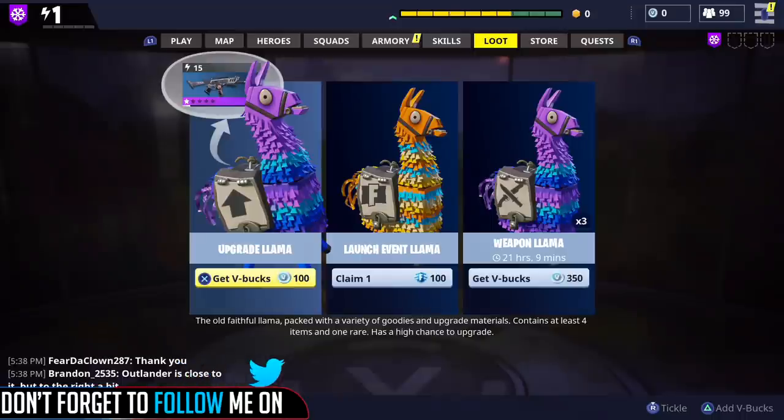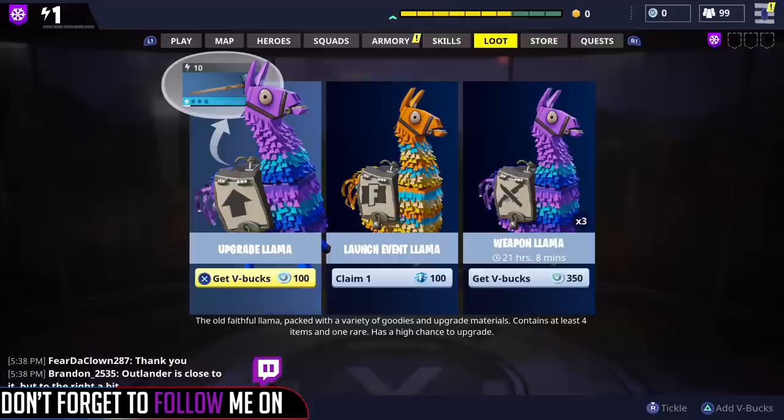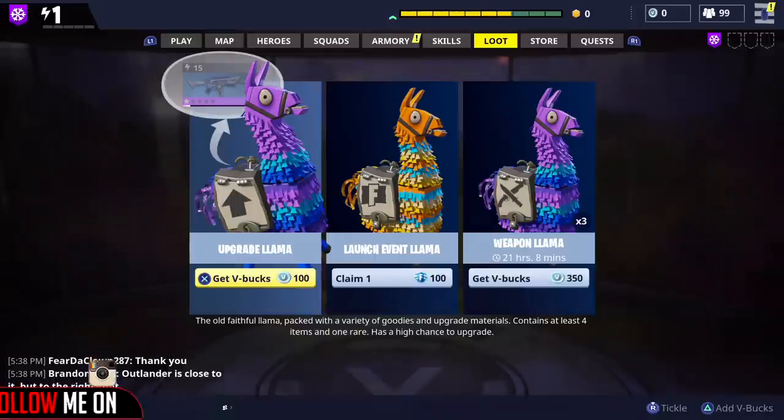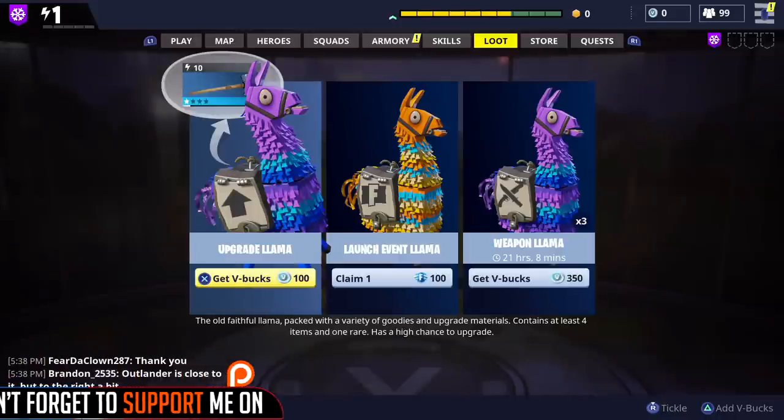you have the constructor class, you have the ninja class, and if you want to get better ones like legendary soldier or legendary ninja, you're going to be able to obtain those from the pinatas. Not only that, but you're also able to get weapon schematics, extra XP boosts, and all that good stuff. The llamas are kind of like opening up a treasure, and some llamas could actually turn from silver into gold, giving you better loot and better rewards when you pick them up.